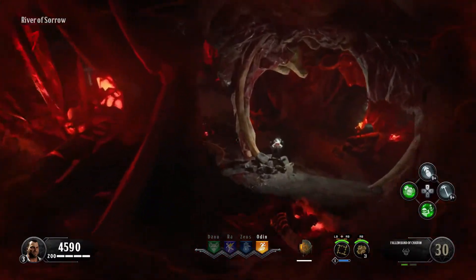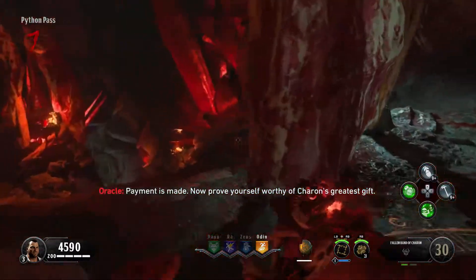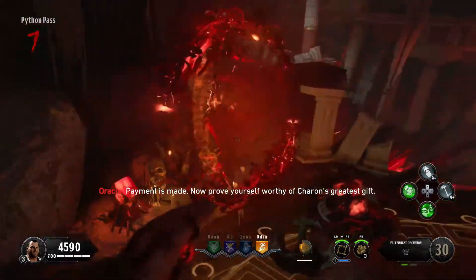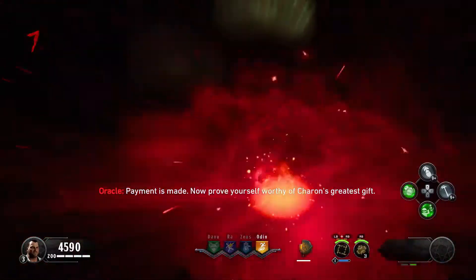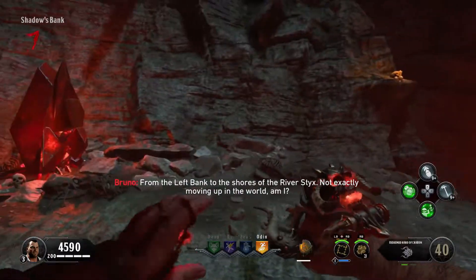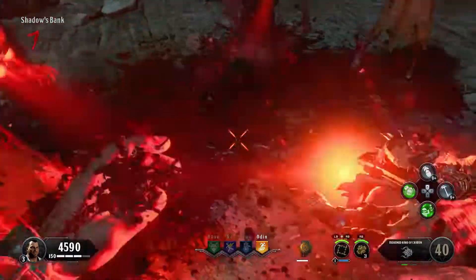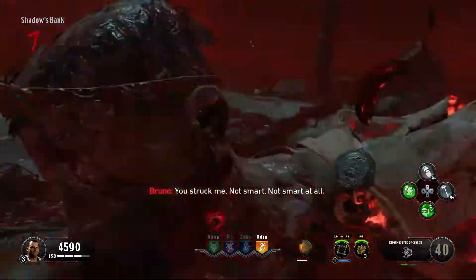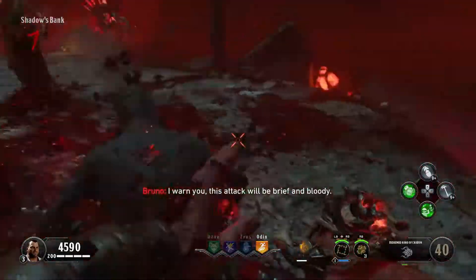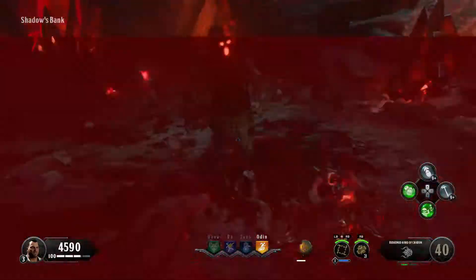Once you've placed all three coins on the altar, a teleporter will open in front of the portal. Go through the teleporter and you'll be in the challenge reward area. In that area, keep killing the zombies — you're essentially testing out the new gauntlet ability. This part takes quite a while so I've sped it up to save time. Once you leave the challenge area, you'll have the gauntlet required for this achievement.